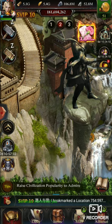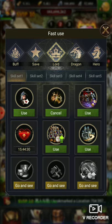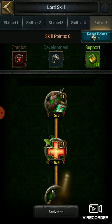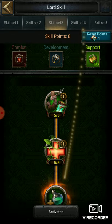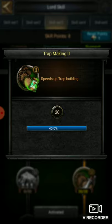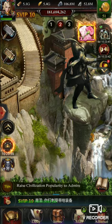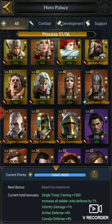Then move to your Lord Skill to Support. After putting it in Support skill set you will get the buffs. As you can see, 10% here, then 40%, and then again 40% from Travel Inspire — so total 90% I am getting from here.